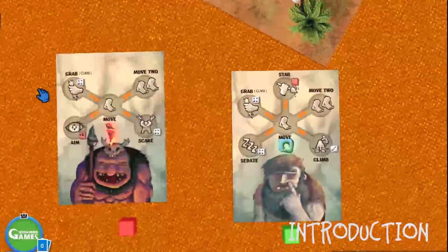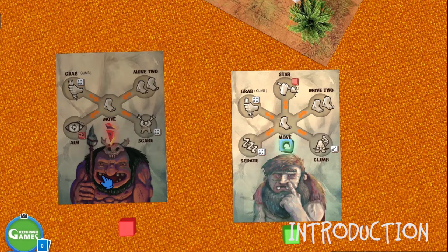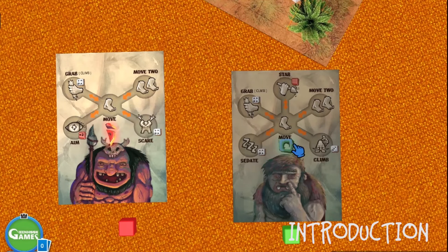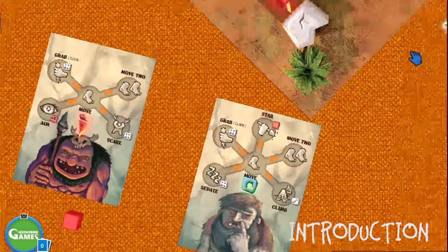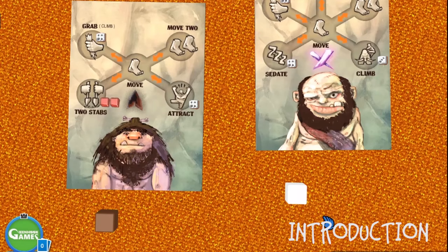One player is controlling these two guys — it's the red team. The red team's leader is this guy, and he also has a sidekick Caiman, the green guy. The other team is the brown team — it's the brown leader and his sidekick, the white Caiman. Hopefully there will be a game update where I have another two Caiman.